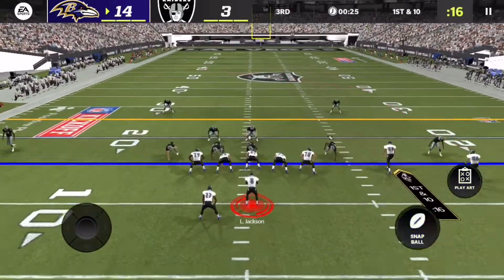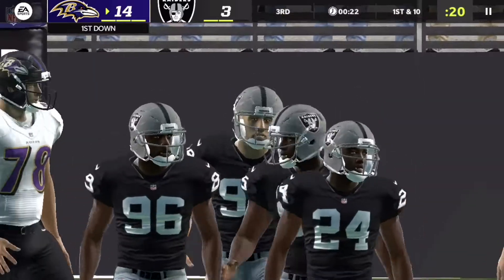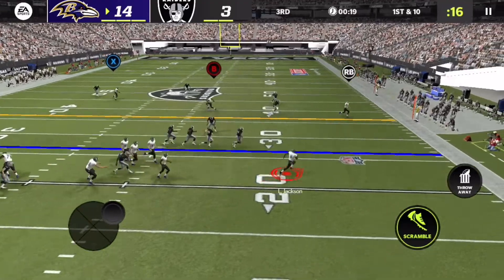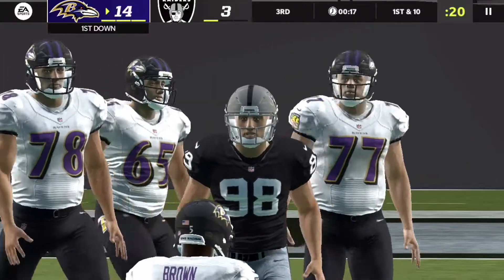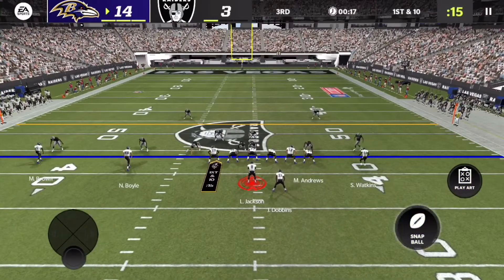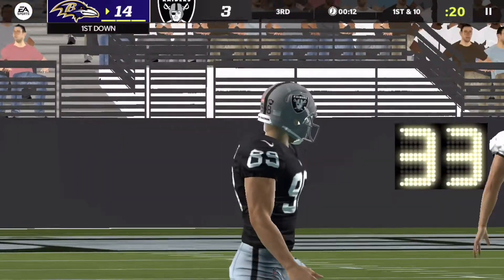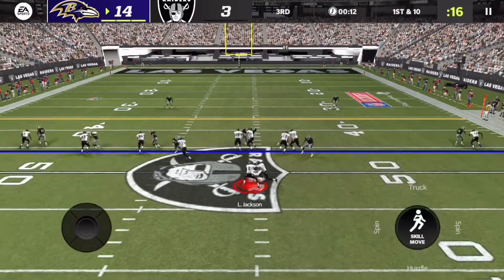They're blitzing way too much and we're able to pick up the first down and move the chains. Mark Andrews almost keeps his balance but we could have gotten more yards there. Nick Boyle turns upfield for another first down — when you blitz Lamar Jackson like that it's never good because he's going to make you pay. Another first down and the Raiders have been forced to use all three timeouts.